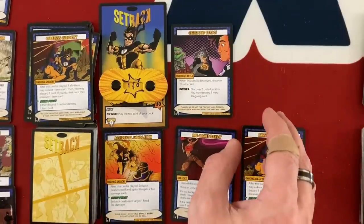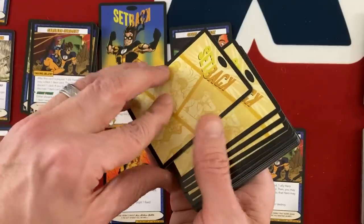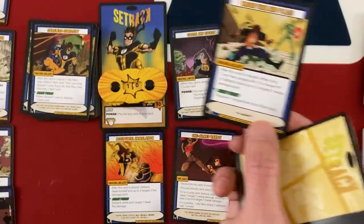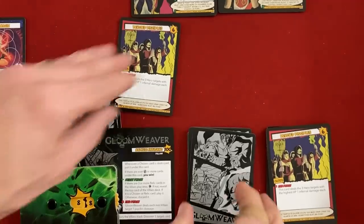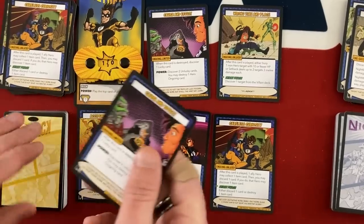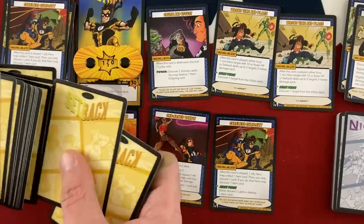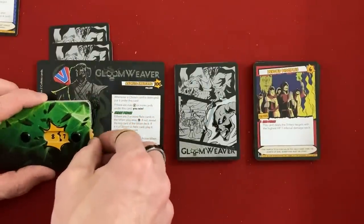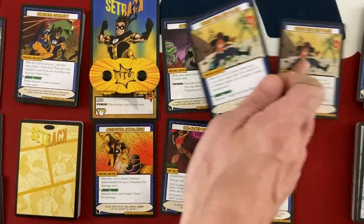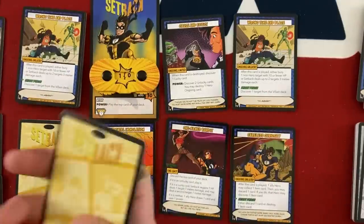Setback still has a power. I'll use Cause and Effect to discover two unlucky cards and then destroy one. First is Careless Curiosity — after played, one ally hero may collect an item card; I'll get Hollow Point Rounds for Expatriate. Second is Wrong Time and Place again — bury a non-hero target with ten or fewer hit points or deal two targets three melee damage each. I bury both of the Devoted Disciples since I'm just trying to find one more chosen card to win. Then I destroy Wrong Time and Place using the destroy-hero-ongoing effect rather than risk it playing more villain cards.